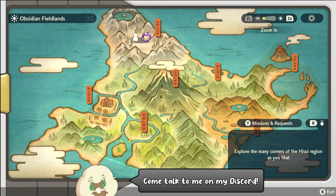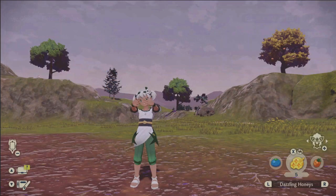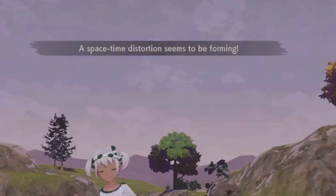You start off by flying over here to the Obsidian Fieldlands and it doesn't really matter where you go, because you're looking for the notification that tells you a space-time distortion is forming. As you can see in the top part of my screen it's a little dim, but once you get that notification